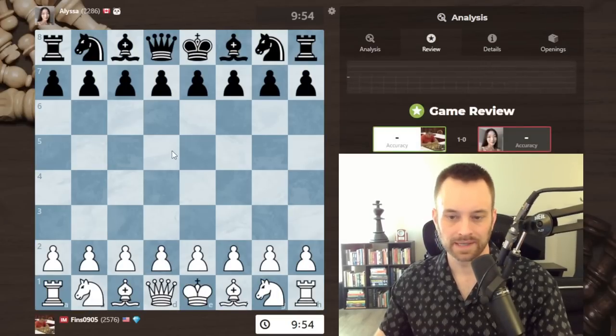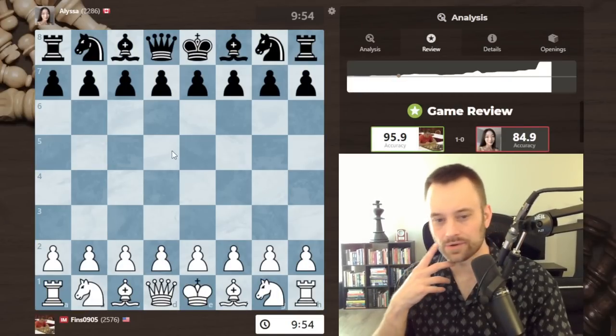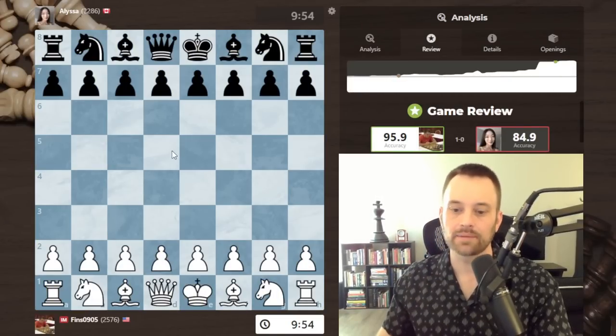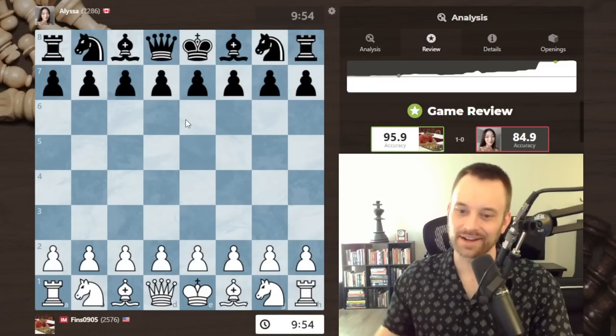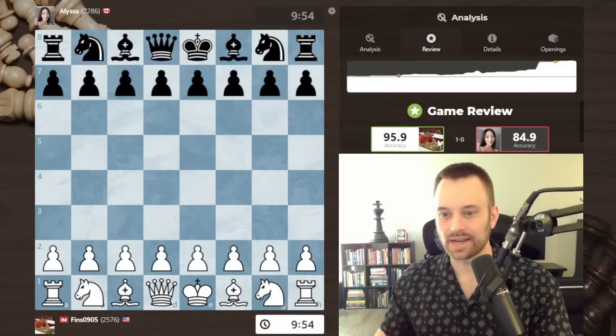I've still been dealing with this voice issue, so I'm going to keep the analysis kind of brief. Shout out to the analysis gang — 95.9 versus 84.9 accuracy. I use this move order sometimes: d4, knight f6, knight f3, as a way to dampen any gambits if I think black might go for something like the Budapest Gambit.